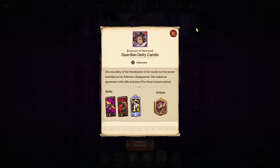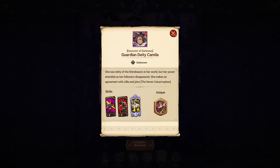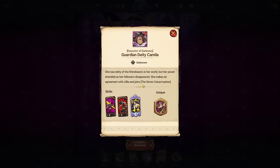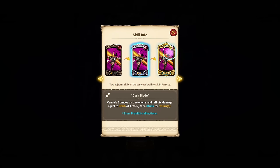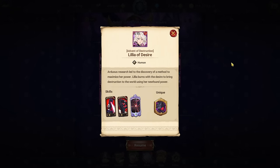Red Camilla — I'm going to be honest, I don't think this character is that great. She can transform in her ultimate but the transform kit doesn't even show in the menu. She's kind of like red Roxy — an easy skip because she's not doing anything out of the ordinary. Nothing special about this character really, so even though I like the design, she's going to be a pass.